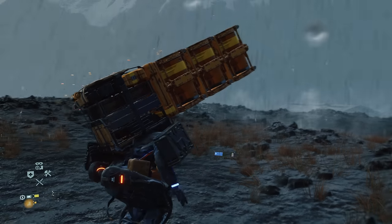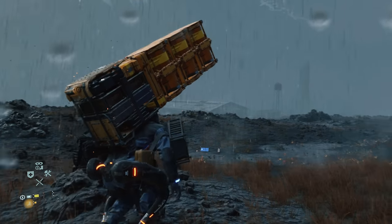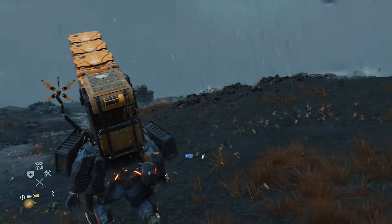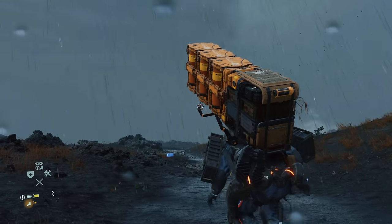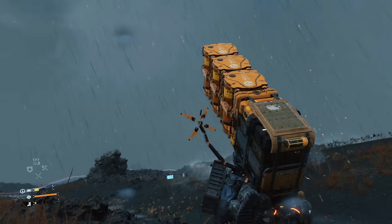I'm sure you've probably encountered this scenario where you're trying to sneak through BT territory with tons of cargo on your back, and you can't quite see your scanner, which is trying to indicate where those BTs are hiding. Instead of trying to awkwardly move and shift the camera all around, simply click on the right stick to shift the camera's perspective to the opposite shoulder, which should now give you a nice clear view of your weird corporeal baby monitor.